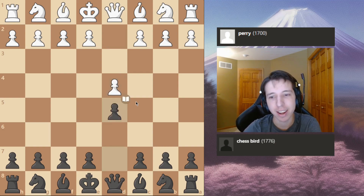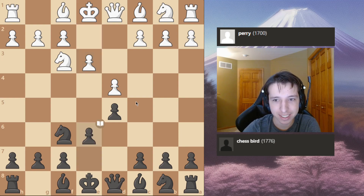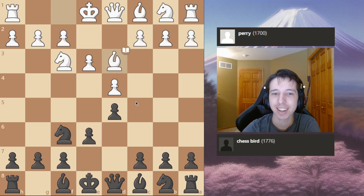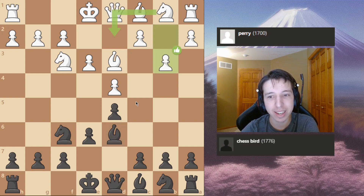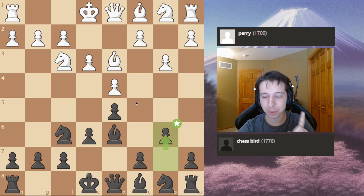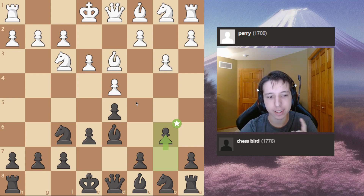D4, D5, Knight F3, Knight F6, E3, E6. You see what I'm doing here? Now after Bishop D3, can you guess my next move? Bishop D6. Now after B3, can you guess my move? B6. Yeah, I actually did analyze this with the computer. I basically analyzed how long I can just copycat for and be completely fine.